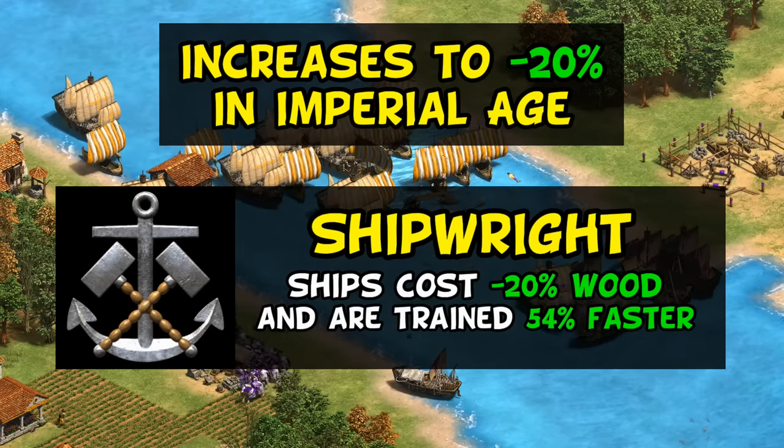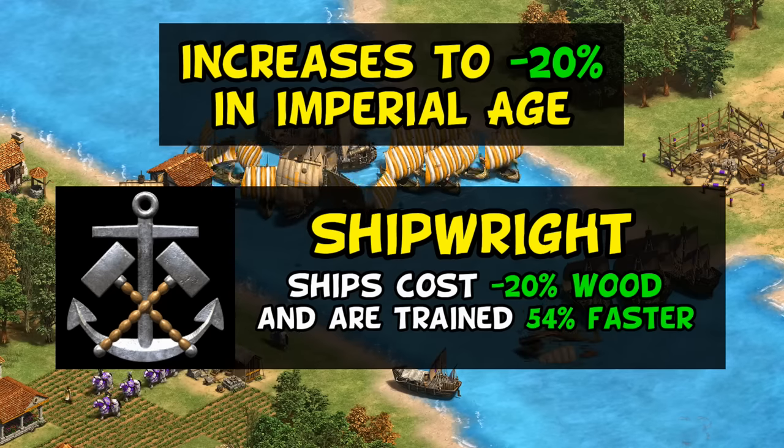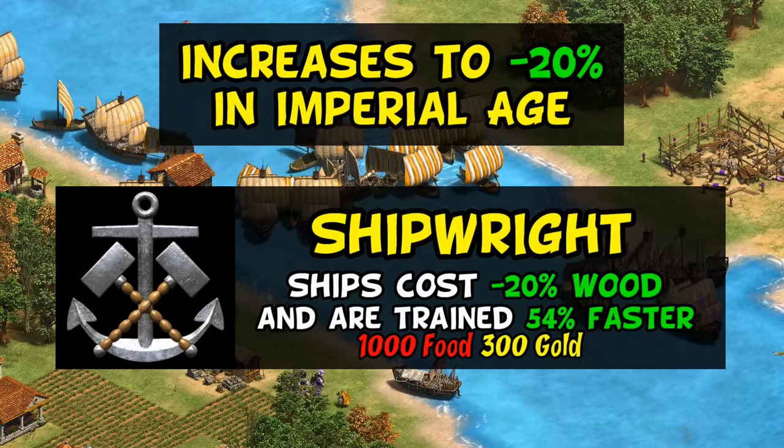Even in that case, Vikings are still better off, as their discount applies to gold as well as wood, and is also completely free, unlike Shipwright. This bonus really makes them competitive at all points in the game.